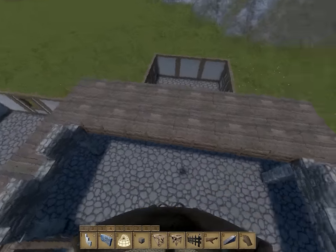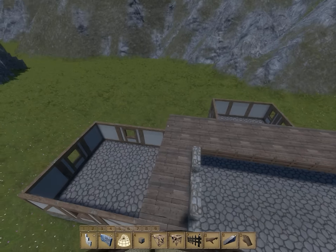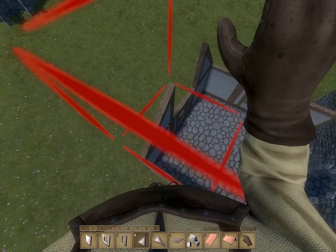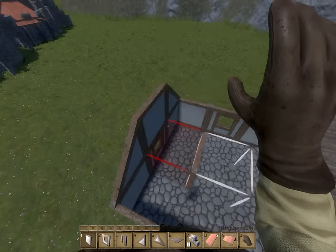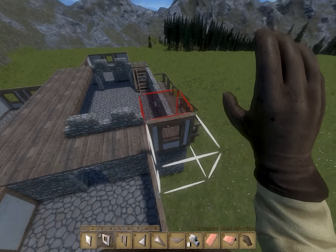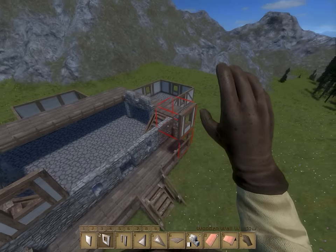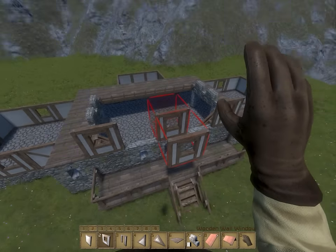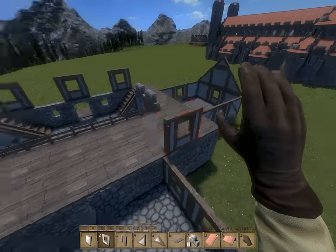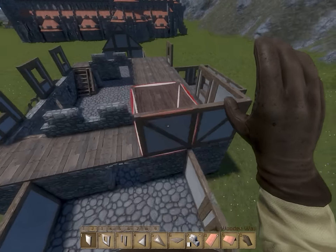This area, we can have some tables down here, and then also some tables up here. It's almost like a tavern for just guild members. Now we can do our window placement for this nice upper story. We're probably going to get some tavern vibes here. I might do some chandelier work as well.